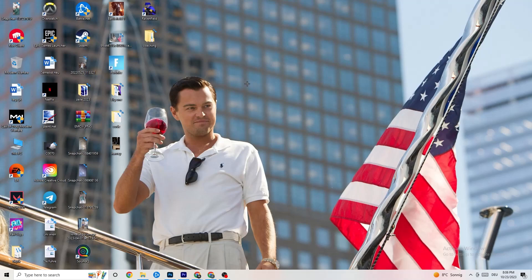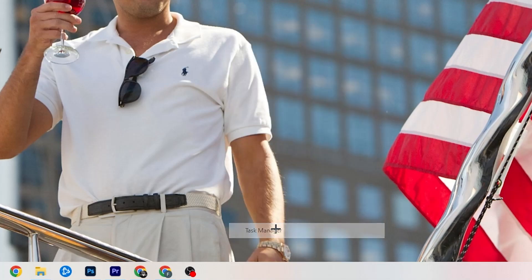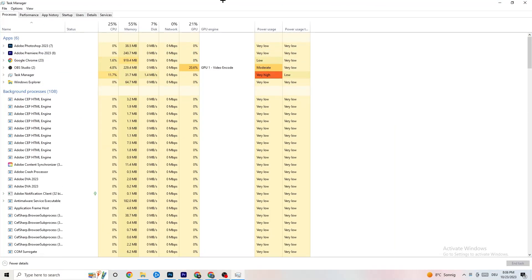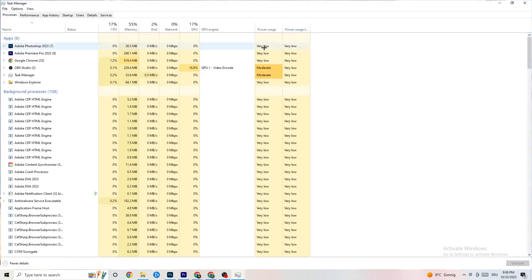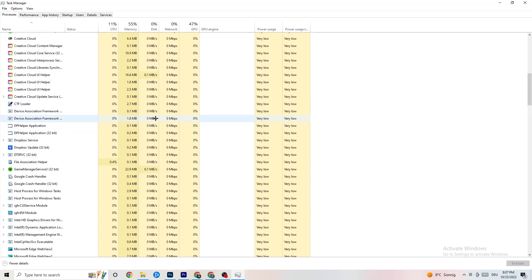The next step is to go to your taskbar, right-click it, and open Task Manager. You'll see every program currently running. Go to the 'Processes' tab at the top, where you can see CPU usage, memory usage, GPU, network, and so on. End every task that is consuming too much CPU or GPU — look for apps and background processes highlighted in yellow or red.